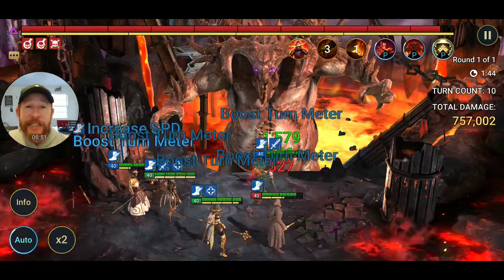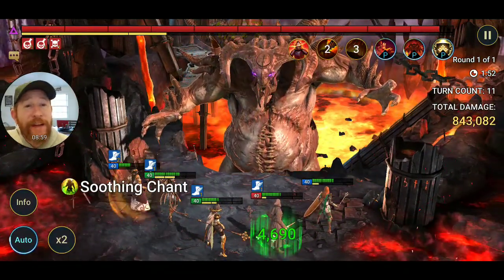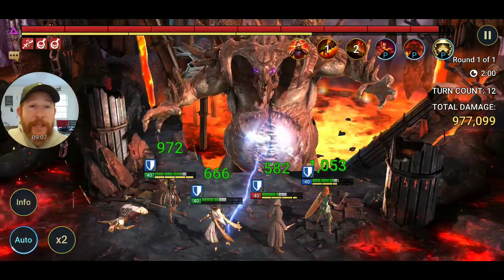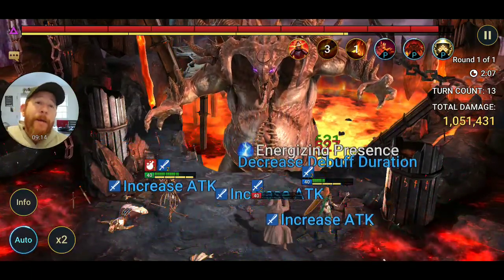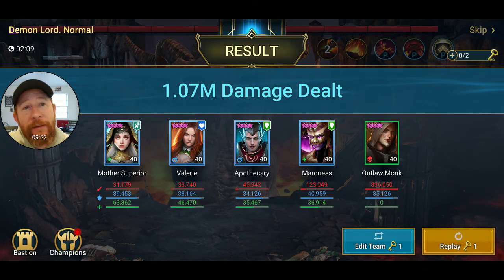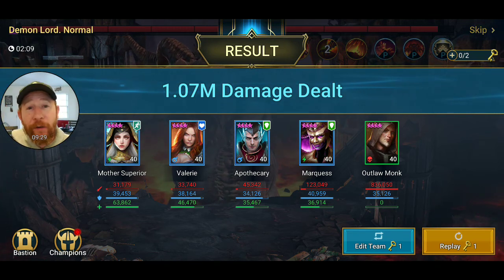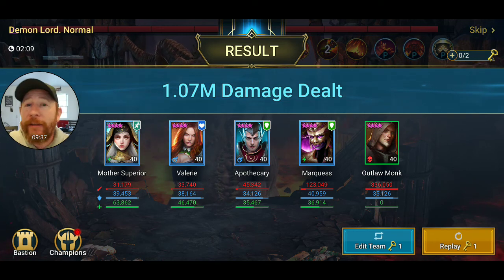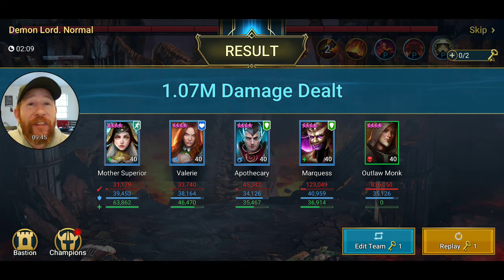Team synergy is key on clan boss. One of the most valuable debuffs is attack down — I just finally landed one, otherwise the boss would slowly wipe the team. We finished at 1.07 million damage. Markquest alone did 123,000 damage. Mother Superior only did 31,000 damage, but that's not why she's there — she's there for her heals and speed aura. She did 63,000 healing, more than Valerie's 46,000 and Apothecary's 35,000.